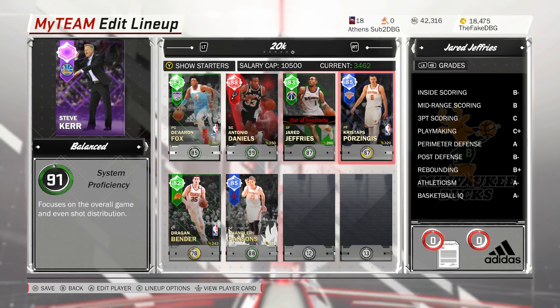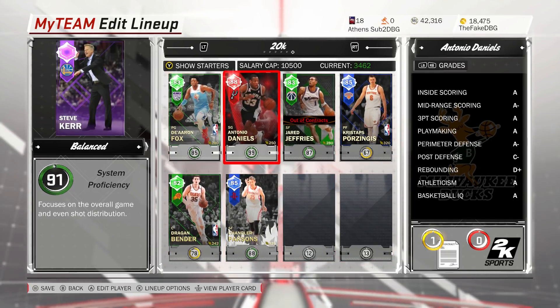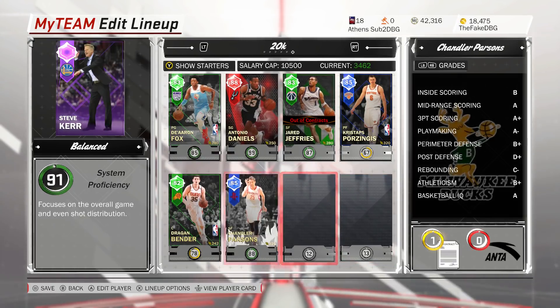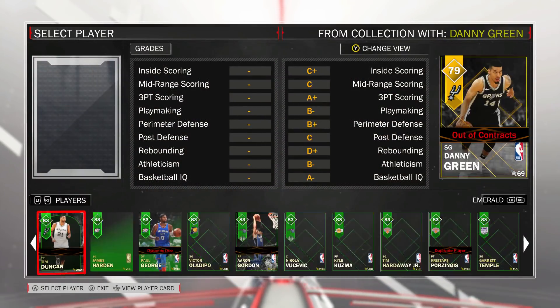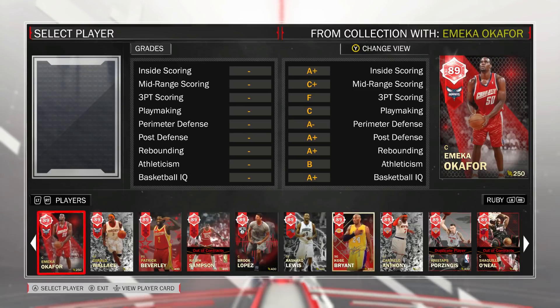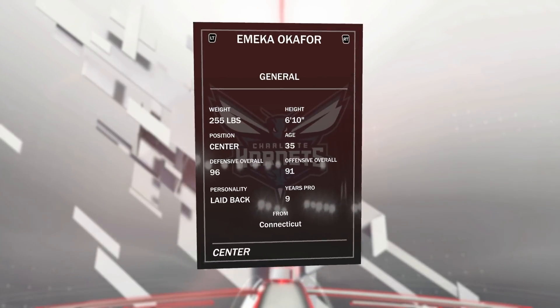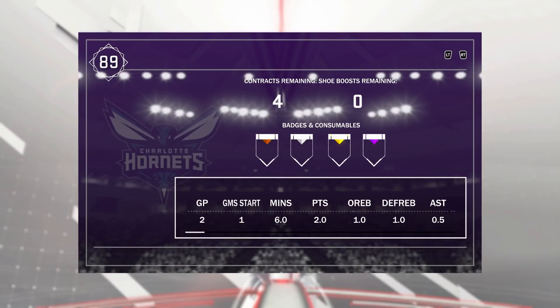This guy's not going to do much, but especially because you're going to be running nearly everything through Aaron Fox — if you don't need defense and you want offense, you can replace Jeffries with Parsons and you've got four shooters around one of the best slashing point guards in the game. Next up is a center in case they're destroying Bender in the post. People keep telling me if you come up against Diamond Shaq they're going to destroy Dragon Bender — but nobody destroys Dragon Bender in the post. It's Ameka Okafor.